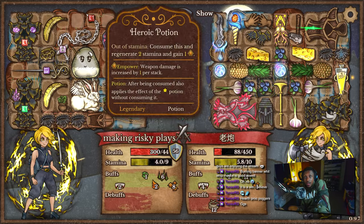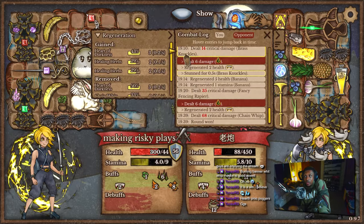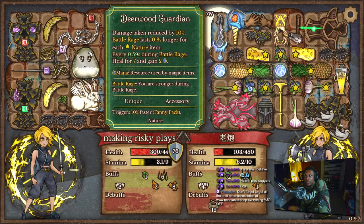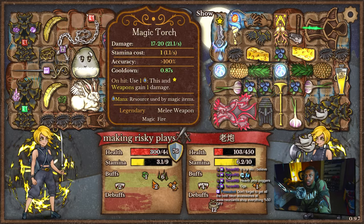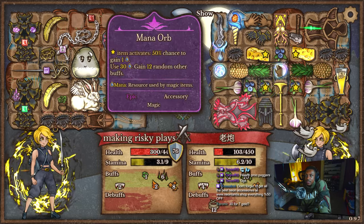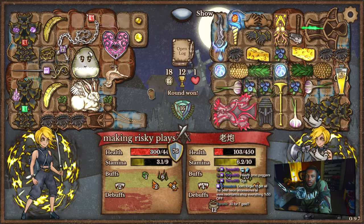Did they get a mana orb proc? They possibly got a mana orb proc — that's the only thing I can think of. Because they do have double mana orb plus the Deerwood Guardian giving them mana, plus blueberries. The mana torch and mana thirst are also giving them mana. So I guess they got a mana orb proc, ended up getting regeneration — we steal it, and we got the proc off our heart.